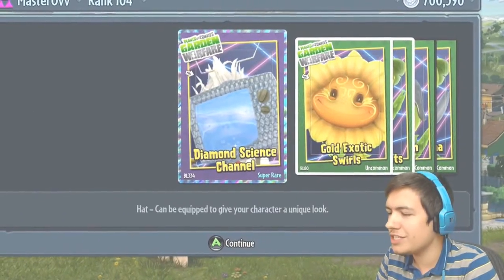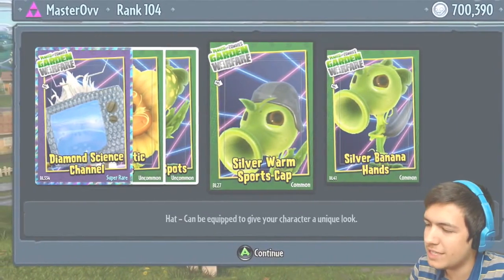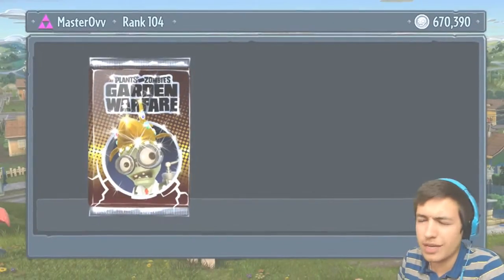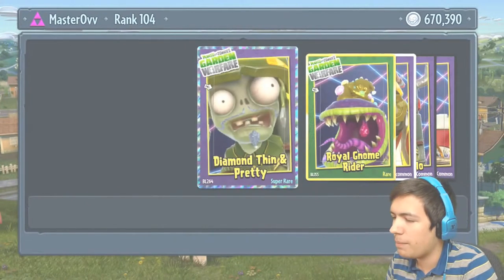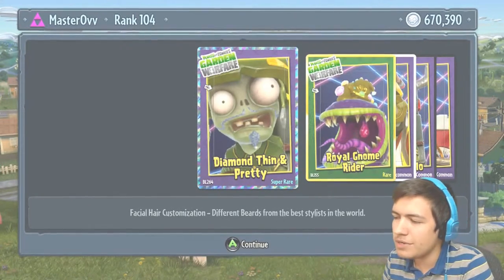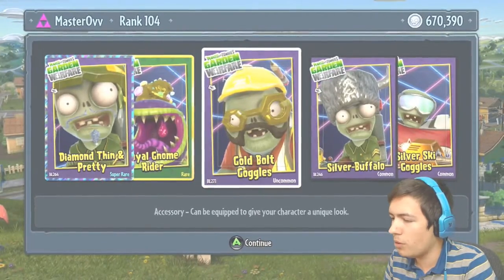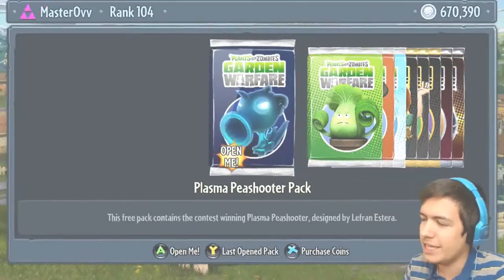The Diamond Science Channel, the Gold Exotic Swirls, the Gold Dirt Spots, the Silver Warm Sports Cap, the Silver Banana Hands. I think the silver ones are a little bit boring — I like the royal ones, and I like the really bright diamond ones as well. But here we go — we've got a super rare! The Diamond Thin and Pretty, the Royal Chrome Rider, the Gold Bolt Glasses, the Silver Buffalo, and the Silver Ski Goggles.